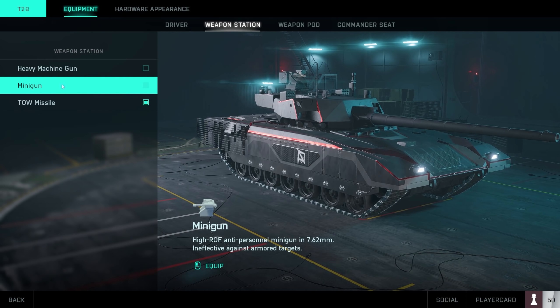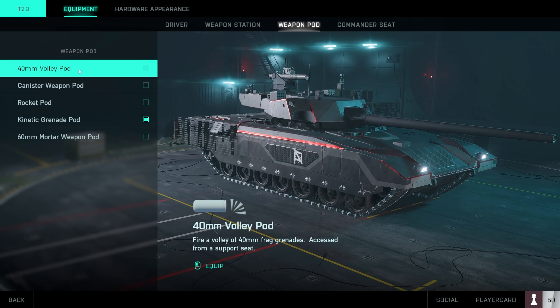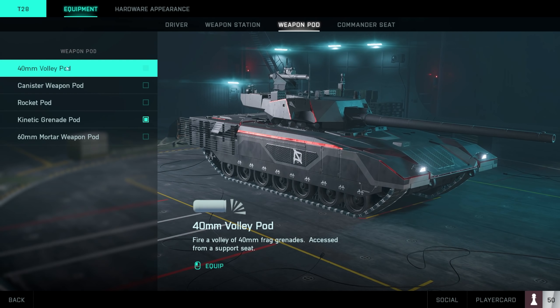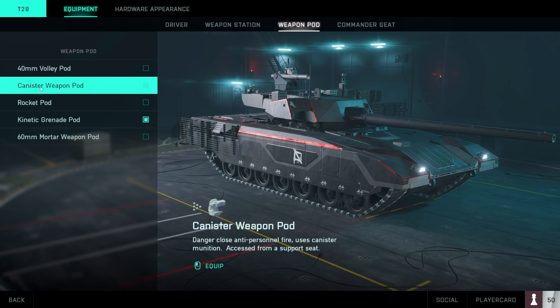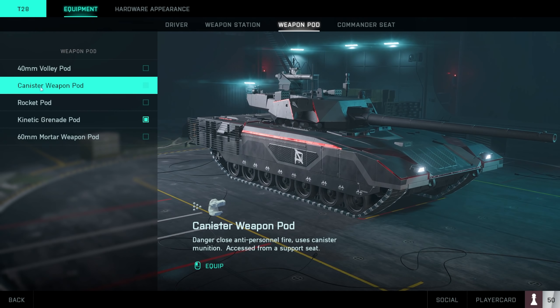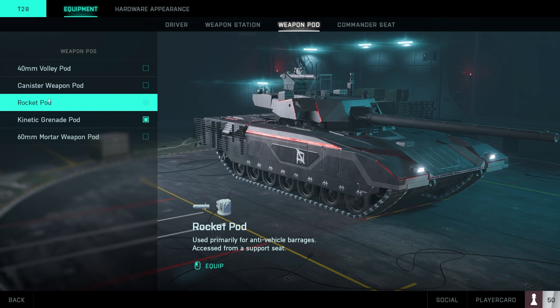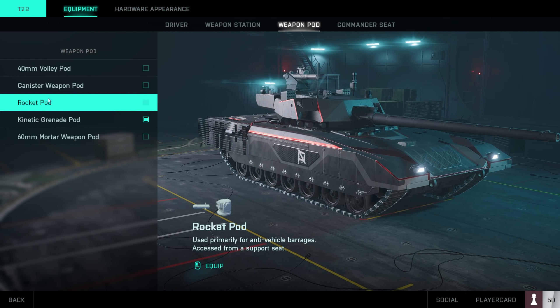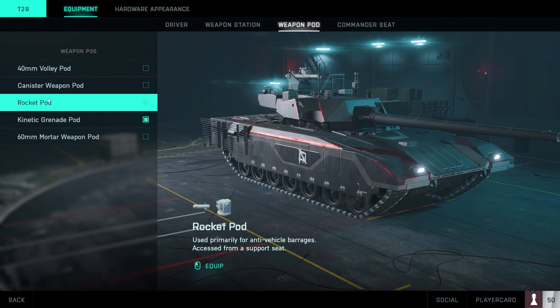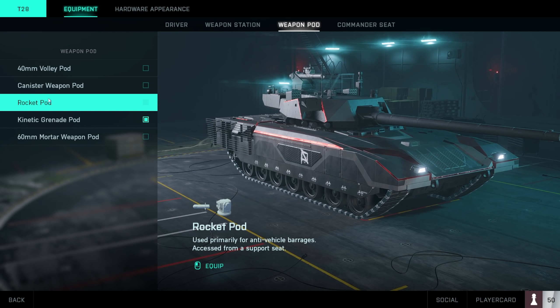The 44mm volley pod is like a grenade launcher but has very limited range — you have to get close before it's useful, and there are better choices. The canister shell also has limited range but will one-tap people within it; again, better gadgets make it obsolete. The rocket pods do a little damage to infantry and are slightly tricky to aim, but they deal extra damage to vehicles, which can be a game changer when dealing with multiple vehicles.